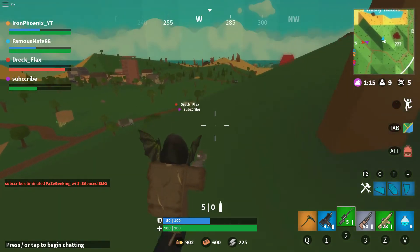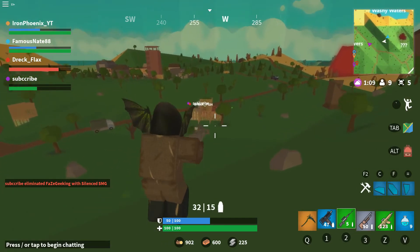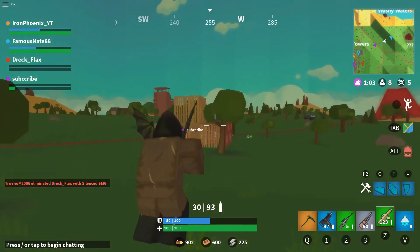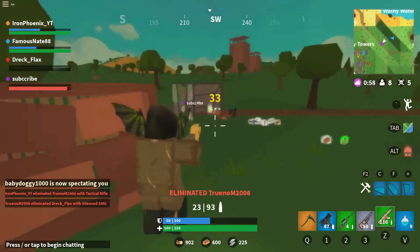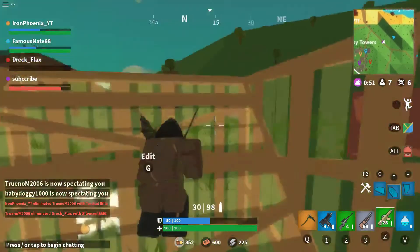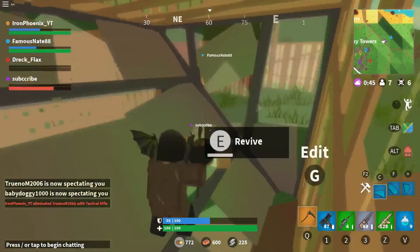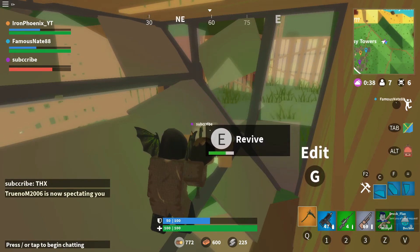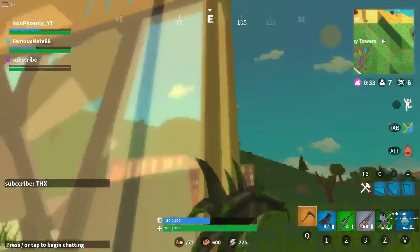One of my teammates is under attack! Come on, don't leave him, I'm coming! Oh no, dang it dude — what are you doing? You're so mean, seriously dude. I cannot tell whether it's my teammates moving or enemies moving, but there's no difference in sound from people crawling versus people who are actually walking. So you need to be aware of that.